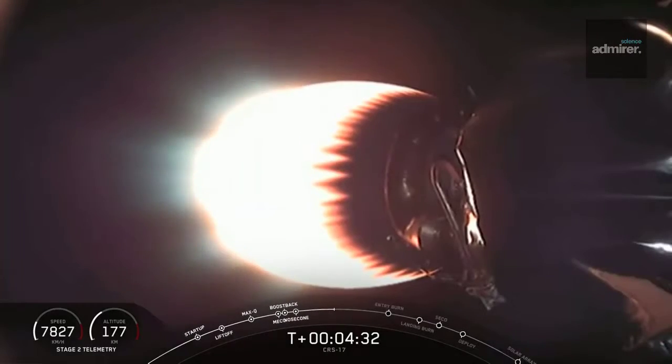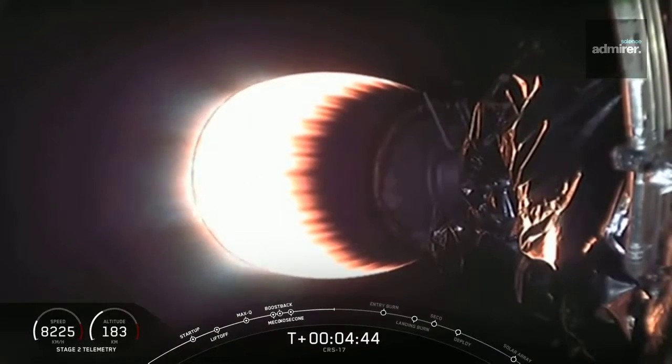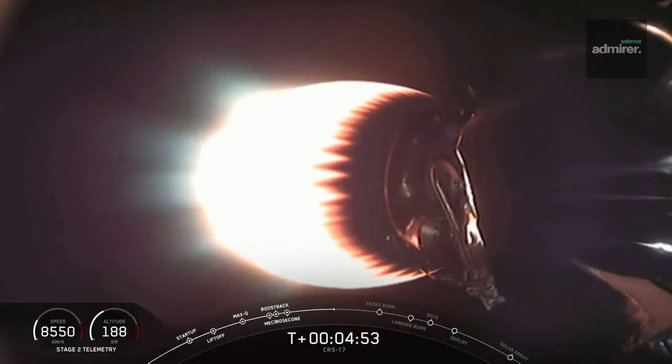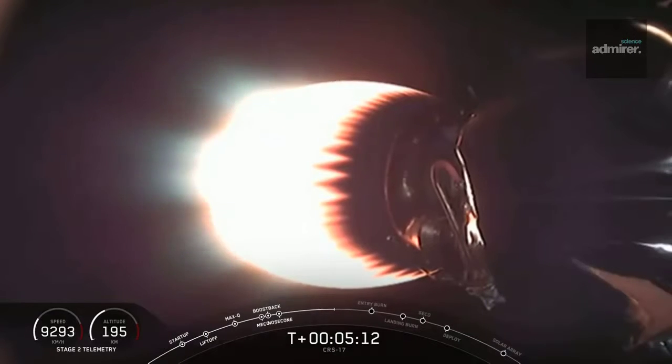It's T plus four and a half minutes here and the second stage is on its way to drop Dragon off into its targeted orbit. What you see on your screen there is that nice glowing Merlin vacuum engine. We've had an on-time launch this morning at 2:48 a.m., and ascent was nominal. We've had a great stage separation, and now second stage is on its way to take Dragon to orbit. Coming up in about a minute and a half will be that entry burn for the first stage.